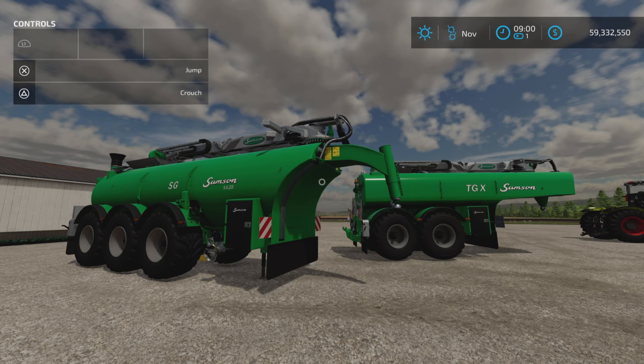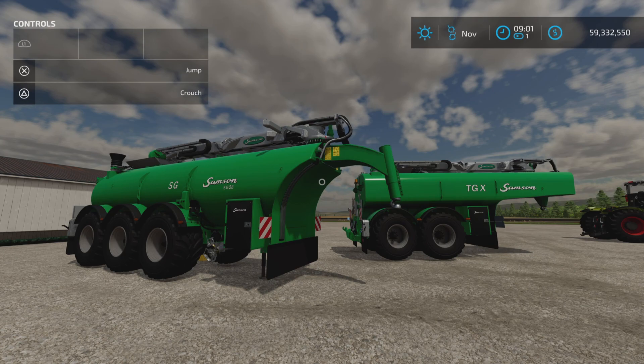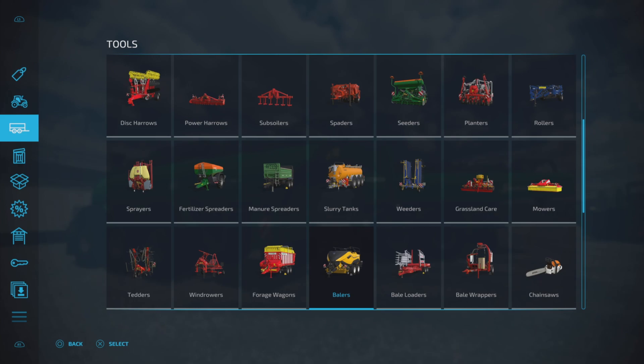Loony Farm Guy here, and this is the Samson SG and TGX by Smedy on Farming Simulator 22. This is for all platforms — PC, Mac, and console. I'm on PS5 here on Fox Farms for this test and demonstration of these two slurry tankers. They are 15.25 megabytes to download, and eight and seven slots on console.